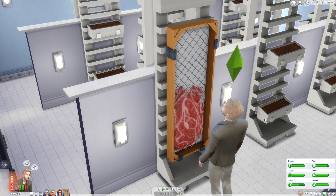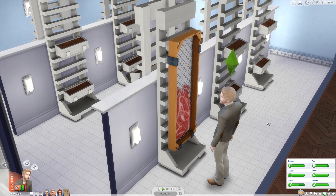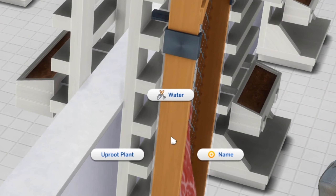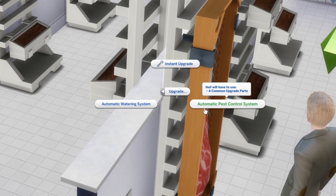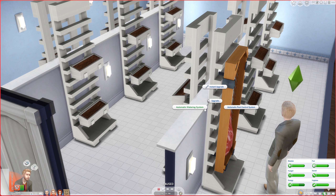It looks… well, I would be afraid to touch it. And we can water it. Why would we water meat? Oh, and there are some upgrades that we can install — pest control and watering system. So pretty much everything that you need to do to take care of your garden.